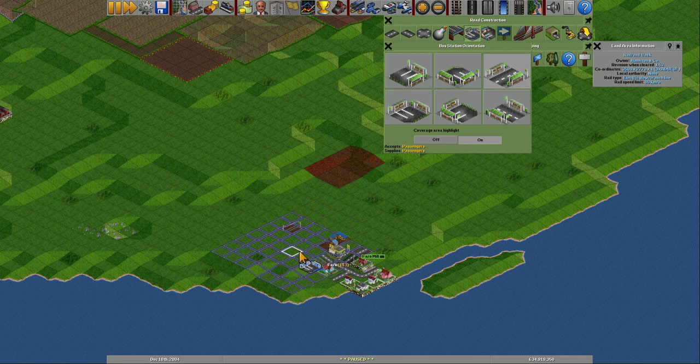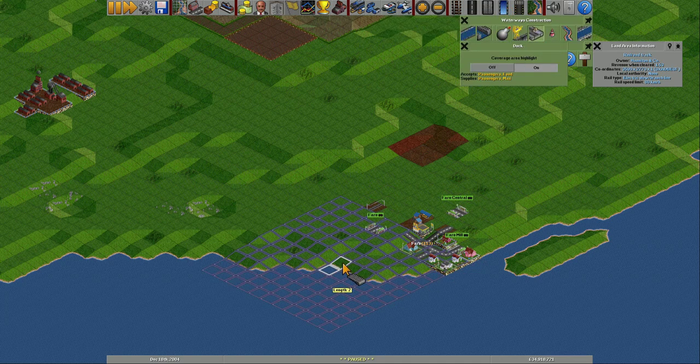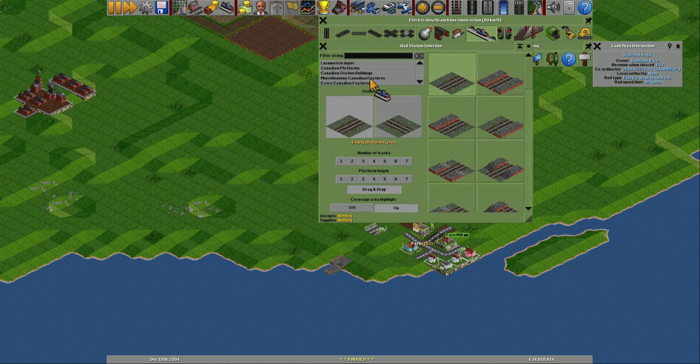I can put it here actually. Could put it on this side and then put another one over here - that would make sense, maybe. Yeah, that's fine. Good. And then put in the station. But first we need to put in some docks, just in case. Faro docks. And Canadian platforms, of course - what else?